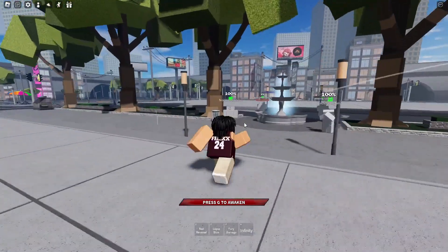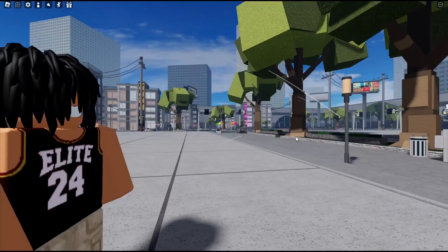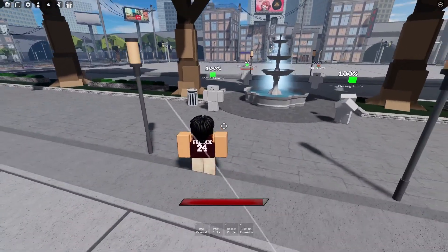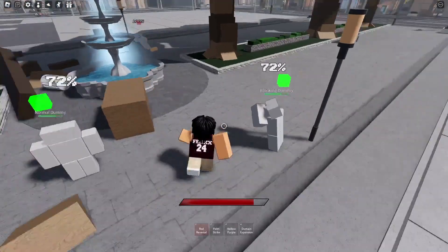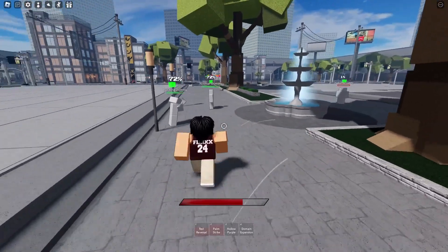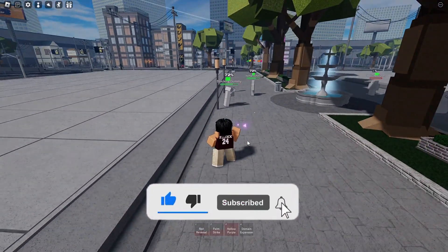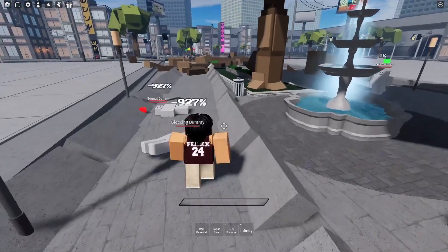Let me see if they changed the startup animation. They did — now this is tough, that's bad. All right, so Red Reversal — they added this, oh that's sick. Palm strike — he's blocked, okay so it's blockable. Hollow Purple — let me check that out, ready — plus Blue, oh that did too much damage.